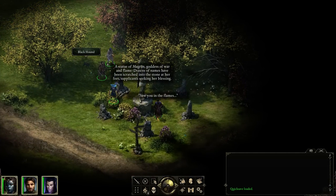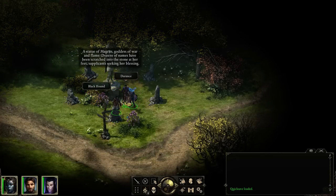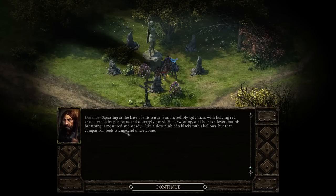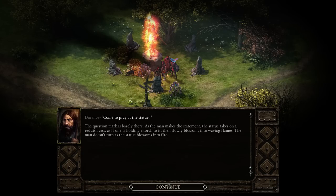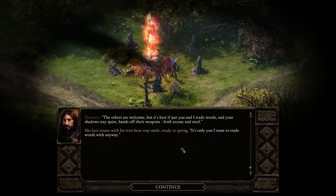Oh, there's someone over here. Squatting at the base of a statue of Magrin, goddess of war and flame, is an incredibly ugly man with bulging red cheeks raked by pox scars and a scraggly beard. He is sweating as if he has a fever, but his breathing is measured and steady like a slow push of a blacksmith's bellows. There's a hint of alchemical fire that fades almost as soon as you identify the smell. The statue takes on a reddish cast and slowly blossoms into weaving flames. The man doesn't turn. 'The others are welcome, but it's best if just you and I trade words — and your shadows stay quiet. Hands off their weapons, both arcane and steel.'